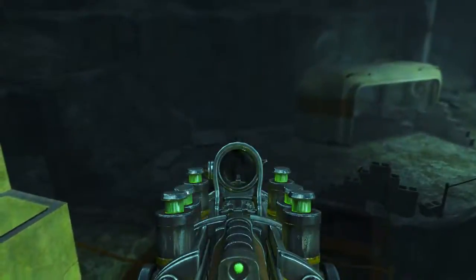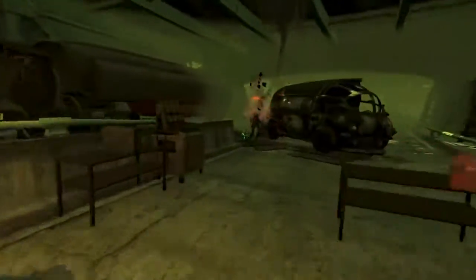Welcome back ladies and gentlemen to Fallout 4, my name is Camel, and this video is going to be a walkthrough guide in which I will show you how to acquire and how to use the unique plasma gun, Experiment 18A.